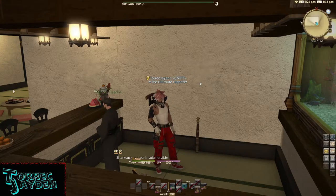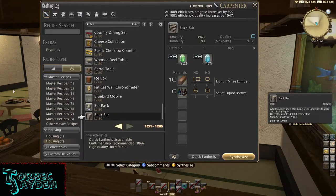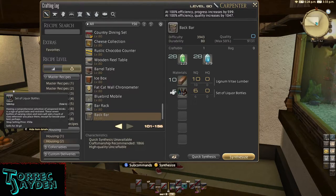To make it you'll need to be a level 80 carpenter and you'll need these mats to craft it: ten lignum vitae lumber, which are crafted, and six sets of liquor bottles, which can be purchased from any housing merchant.